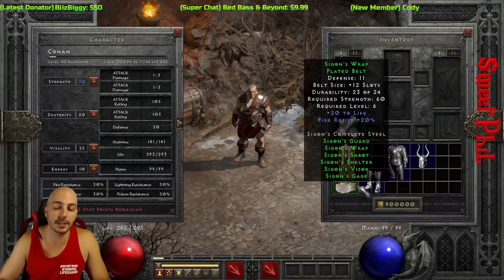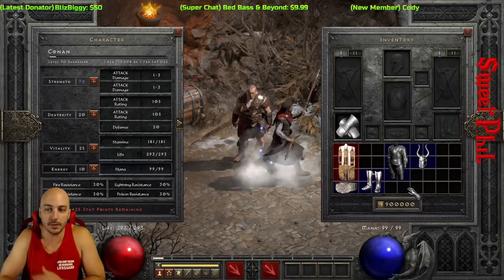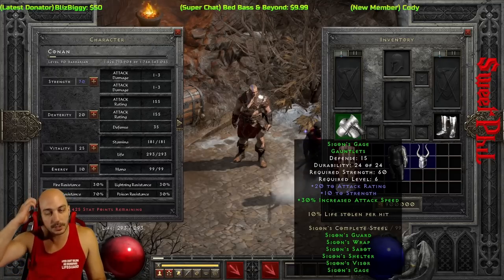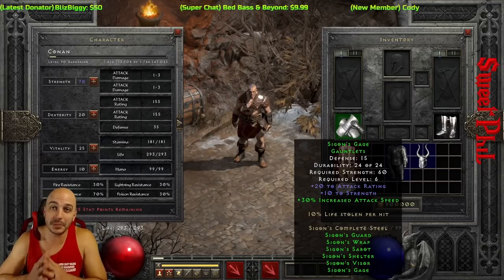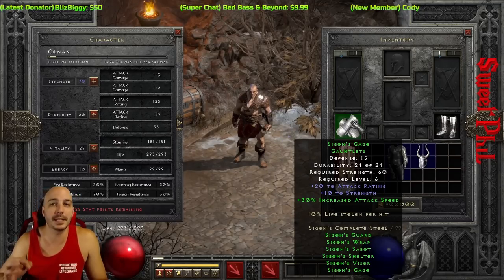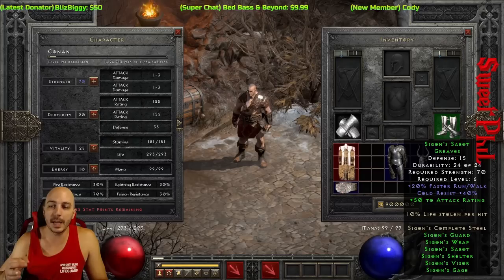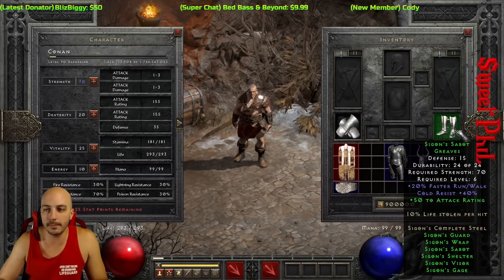You get lightning, cold, and fire resistance all from this set, boosting your resistances quite a bit. Now the important thing is the set bonuses. One of the most commonly used combos — especially early on — is the boots and gloves for melee characters. The gloves have 30% increased attack speed, which is actually the most IAS you can get on any glove in the entire game. With just two pieces, you get 10% life leech, which is incredibly high even at level 6, plus 50 attack rating from the boots.